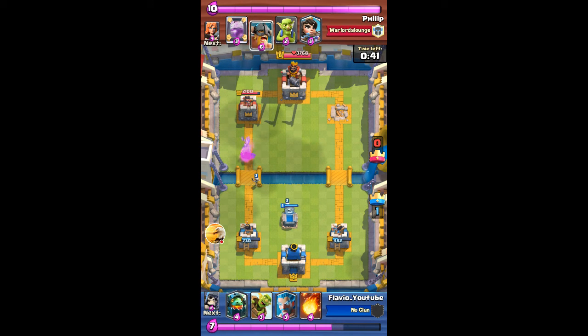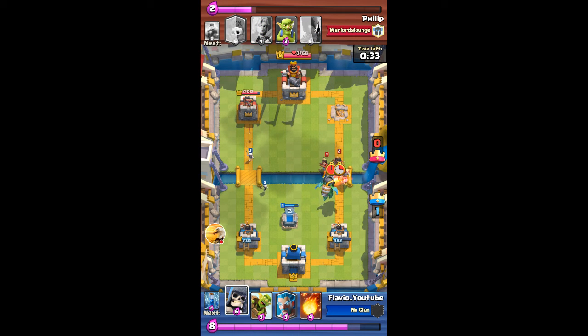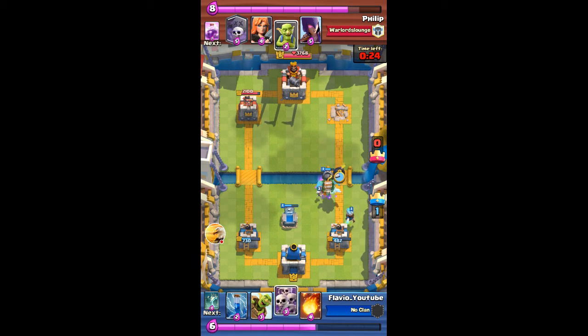Now I'm gonna place another tombstone in the center for more defense. He's gonna place elite barbs in the back, which was a pretty bad move. I'm gonna go with a giant skeleton behind the elite barbs so it gets rid of both the princesses. Now I'm gonna throw in an ice wizard to slow down the elite barbs.